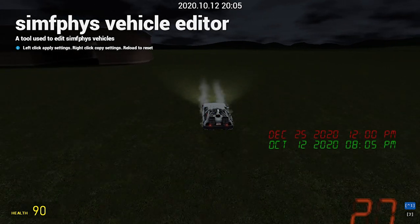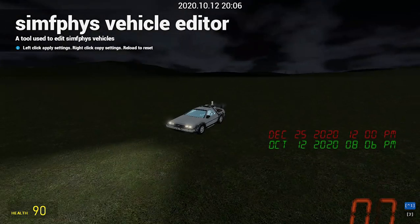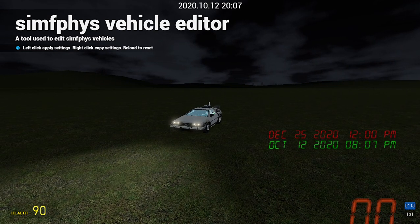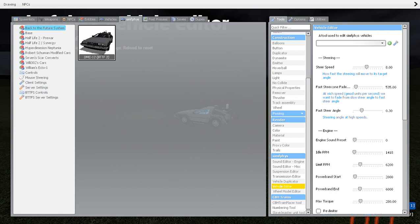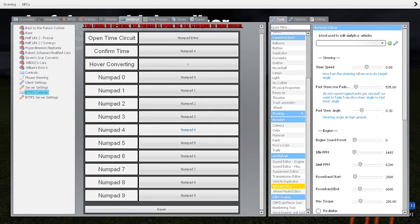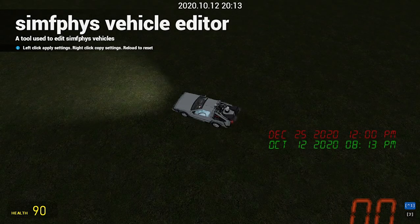I'm going to get the upload mode going. The DeLorean does this fuel thing — I'll explain that right now. Go to Simfphys settings. You've got the time circuit controls, you can alter these as much as you like depending on your keyboard. You need to re-enter the vehicle in order for the change to take effect. You don't need to apply this — it automatically applies.